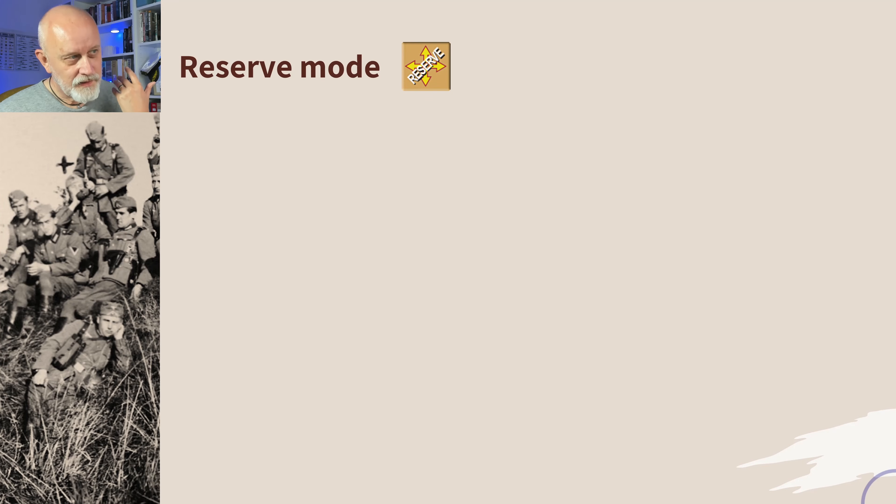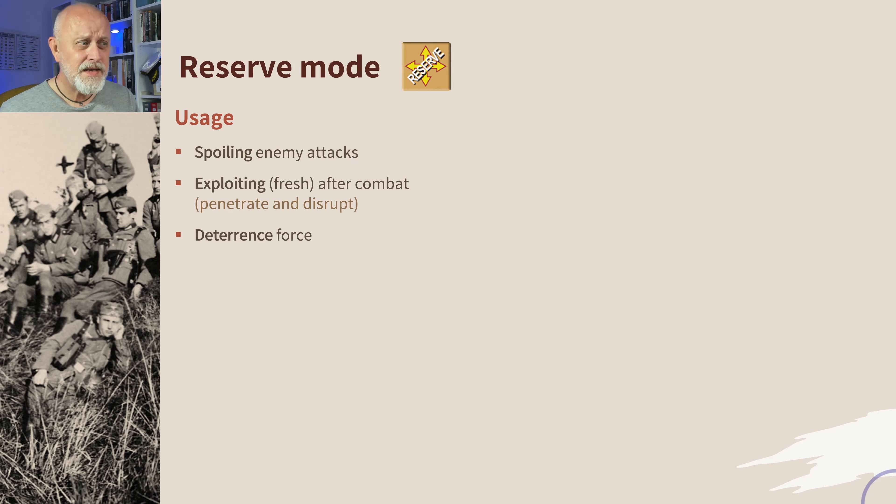Reserve mode is, I think, the crown of the mode system. It's very nuanced and very original. It's really to give you the option to do spoiling attacks on the enemy when they've just lumbered up in their move phase and think they're going to teach you a thing or two. Then you go up and overrun and disorganize with barrages some of their forces to put them off their stride. It's for exploiting after combat, and it's better exploiting than exploitation mode units because it's fresh, allowing it to penetrate deeply in a breach in the enemy's line and disrupt their rear areas.